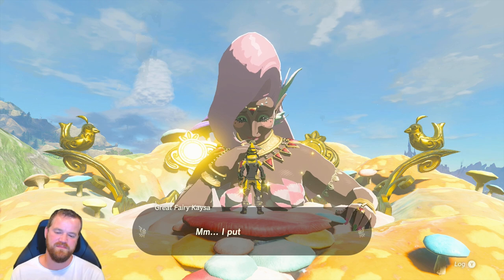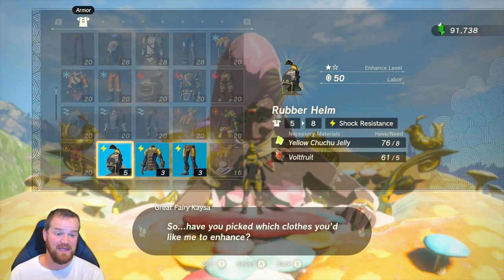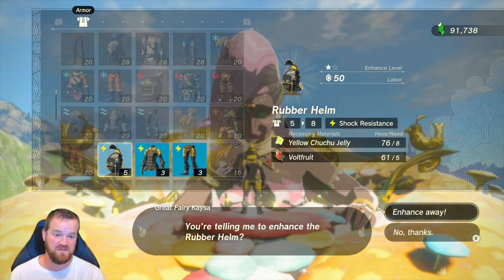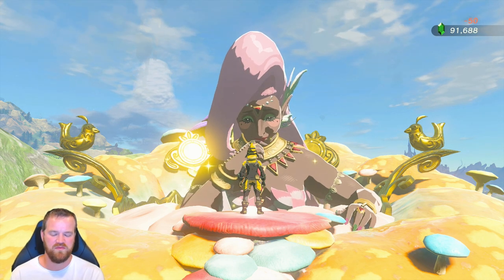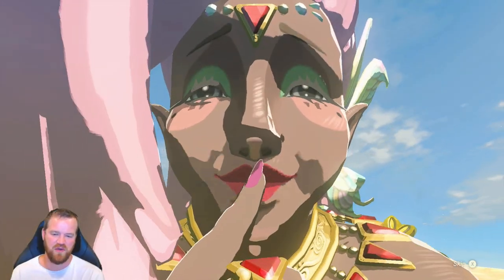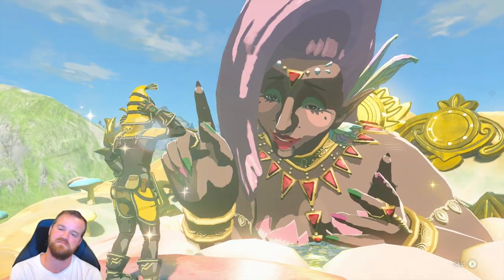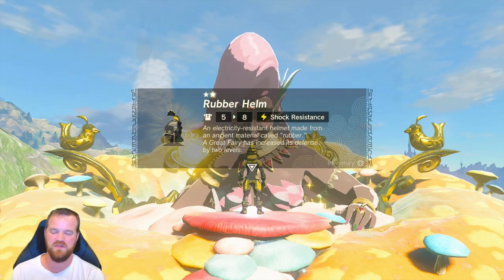The next level needs eight Chuchu jellies and five Volfruits for 50 rupees. I wonder if we're going to get a set bonus. This brings the rubber helm up to eight defense.